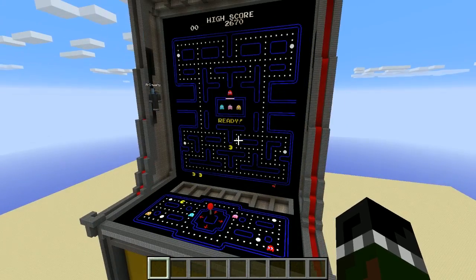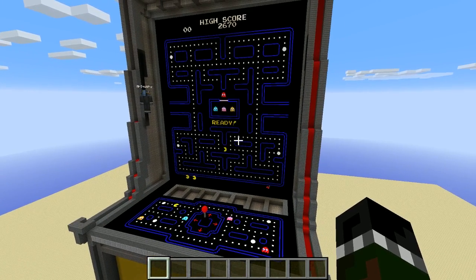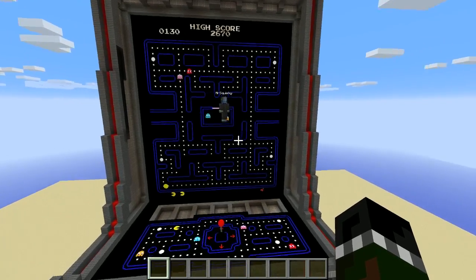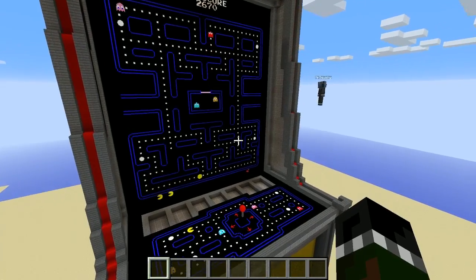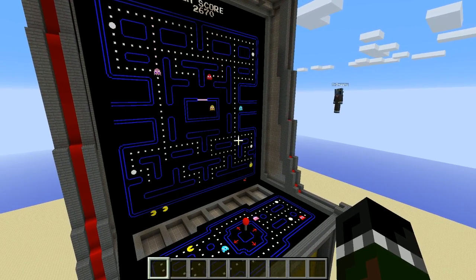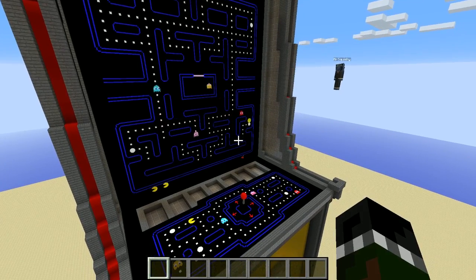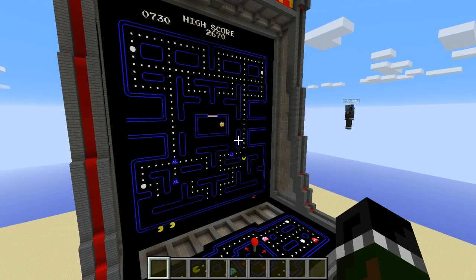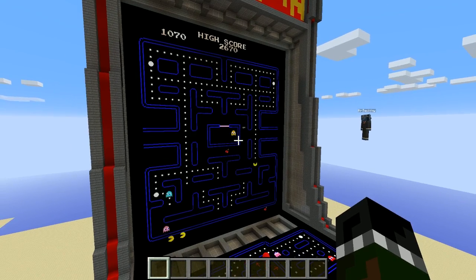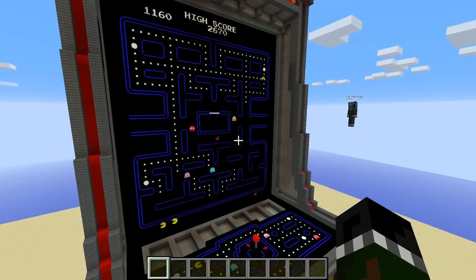As much as possible, I've tried to recreate everything from the original Pac-Man. Pac-Man's model will update as you turn corners so he'll always be facing the right way. The eyes on the ghosts will update. The sound effects all run as they should. When you eat energizers, they all turn away, run from you, and flash. It is a true recreation of Pac-Man.